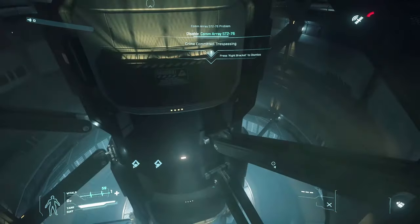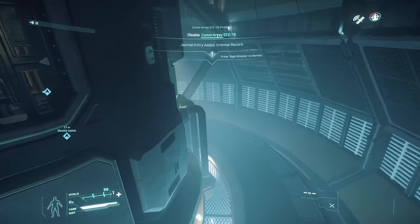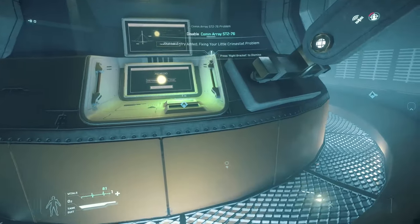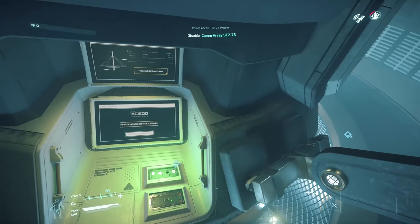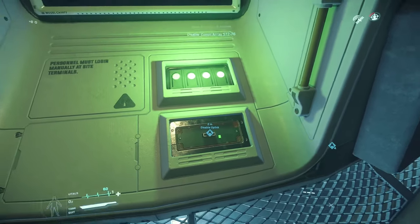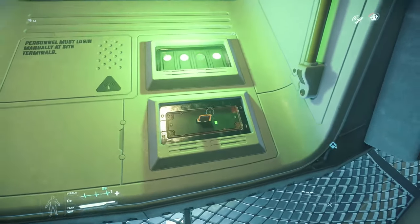They've added ship-specific voice channels that you automatically join when entering and leaving a ship. There's been the addition of a 30 SCU cargo grid to the Valkyrie. They've updated the HUD of the Gladius — a new style HUD in testing that will be propagated to other ships in the future. They've decreased the hull strength of the Arrow and increased the hull strength of the Reliant. They've significantly increased the hull strength of the Caterpillar, and added nozzle flaps to the Hornet and Super Hornet.